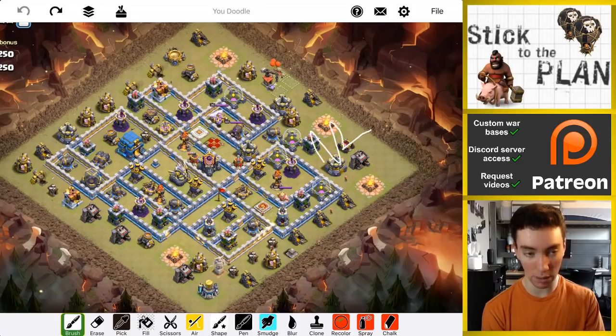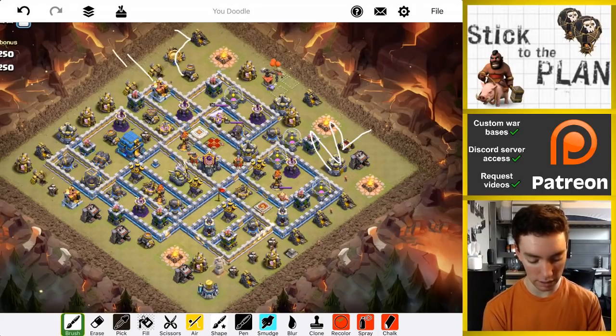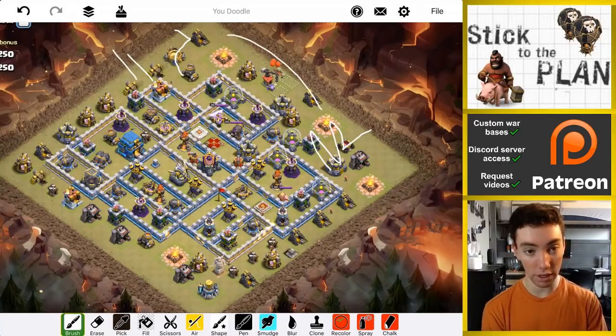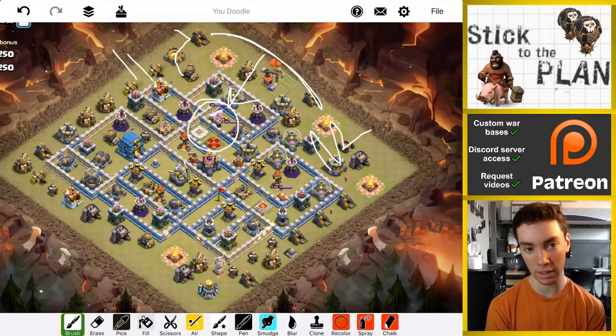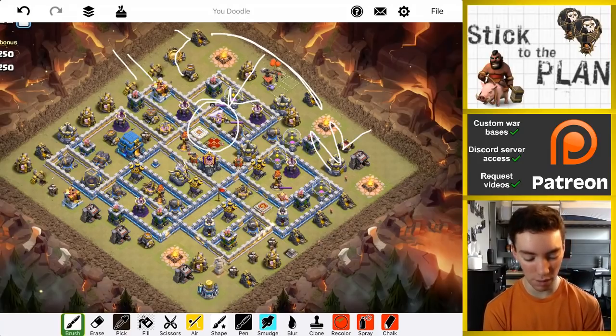The plan is: I'm going to start with an e-drag right about here, let it kind of get some chain bounces, get that archer tower, and create the funnel on that side. I'm going to put a baby dragon here to come down like that. With e-drags, poison is typically better; with regular dragons you can get away without it sometimes, so I'm going to try to get away without bringing the poison.